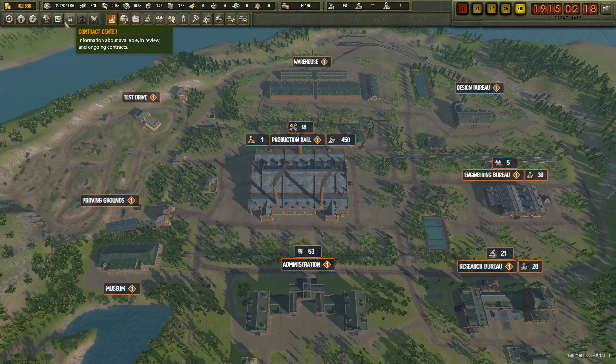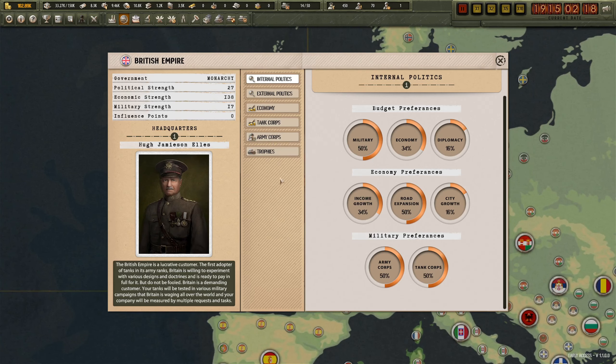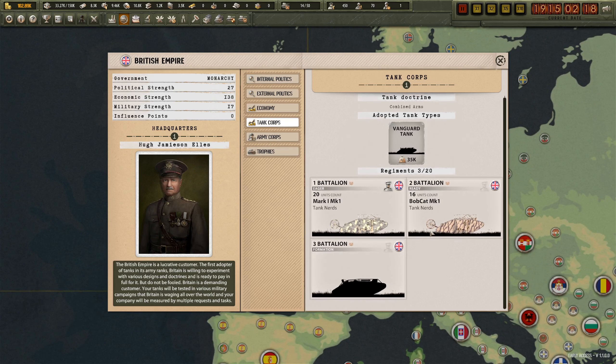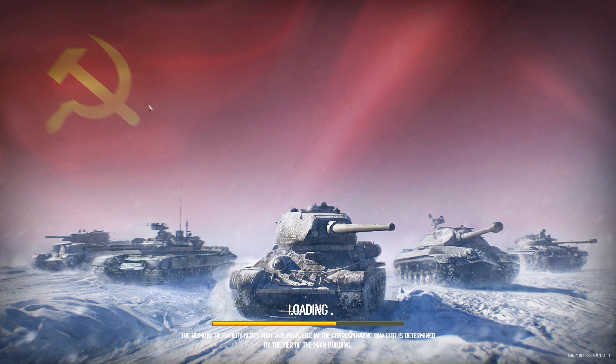If we go to the world map - tank corps, yeah - so there's only 16 Bobcat Mark Is left there. Hopefully they'll want some resupplies.